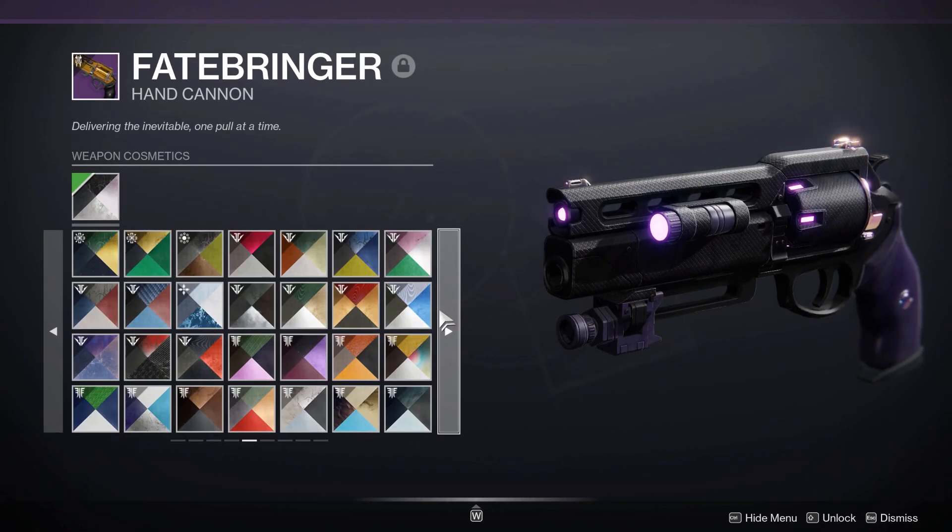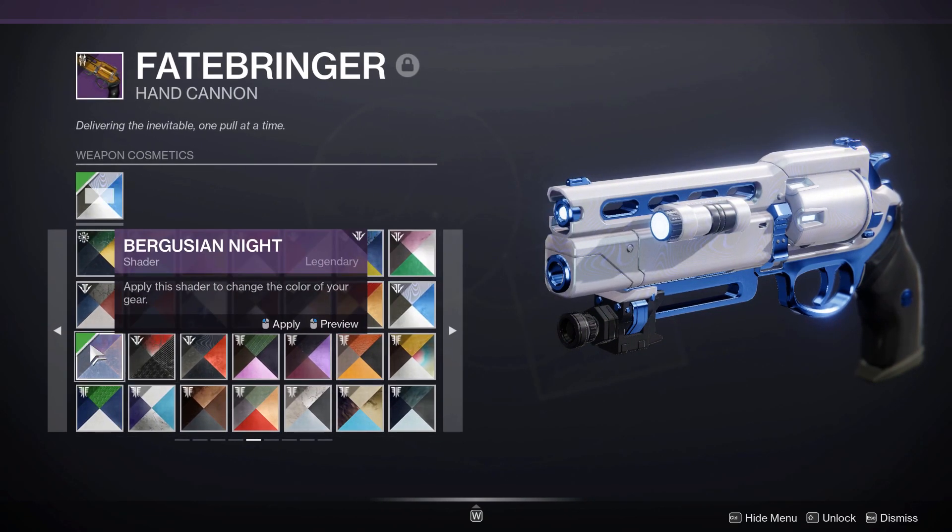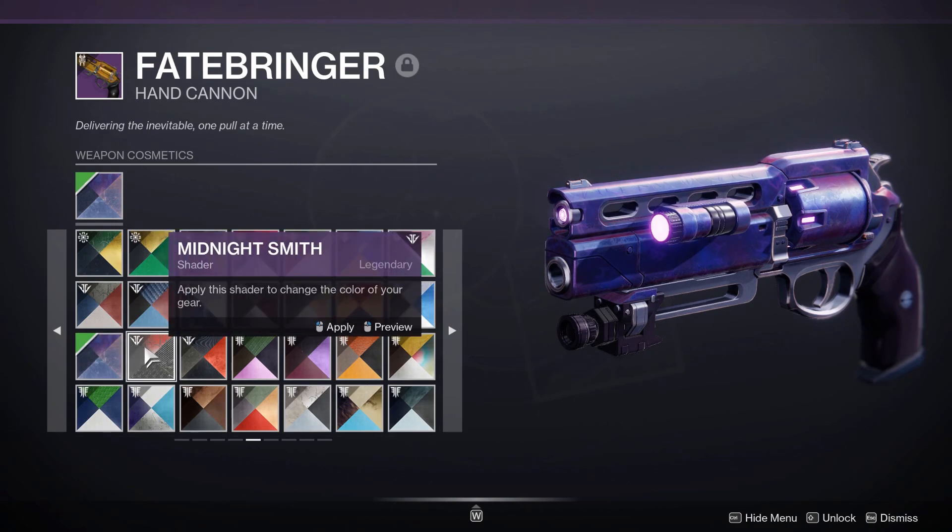Nounamethys Veil is up next. Naturally, all the Black Army shaders will make it look very interesting, so you can use those if you want. Bergusia is always looking nice.